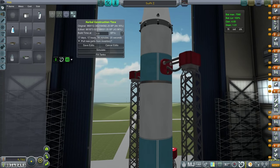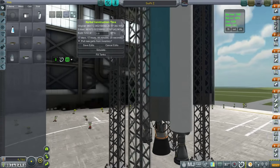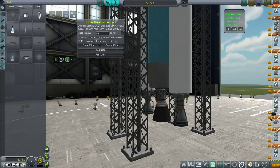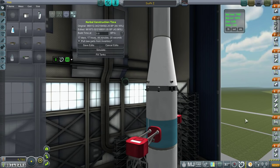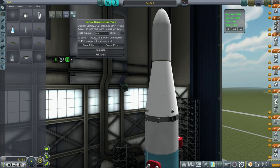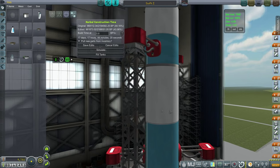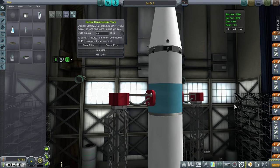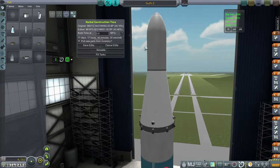I think that was the only critical edit I needed to do. Everything else seemed to work properly — we got to orbit, though the trajectory wasn't great. We need to flatten that out a little bit more this time. Somebody in the comments mentioned I could use fewer ullage rockets on the Vanguard stage, but I want to be safe on that. It also looked like the spinning on the final stage did not unsettle the fuel, so that rocket worked.